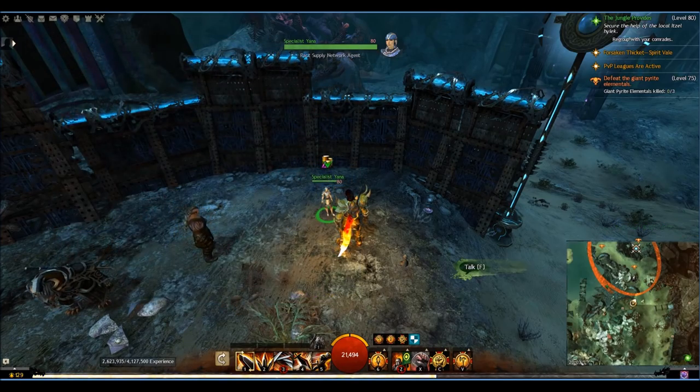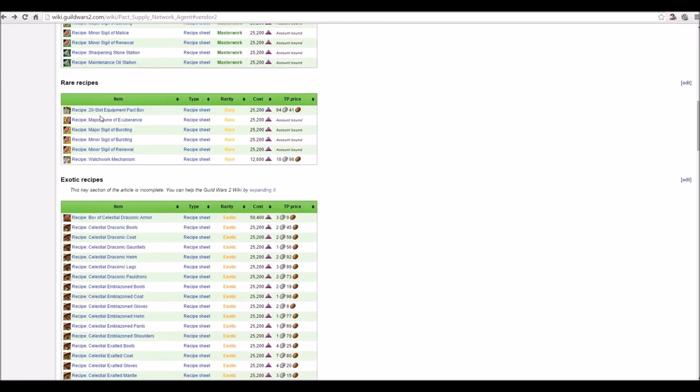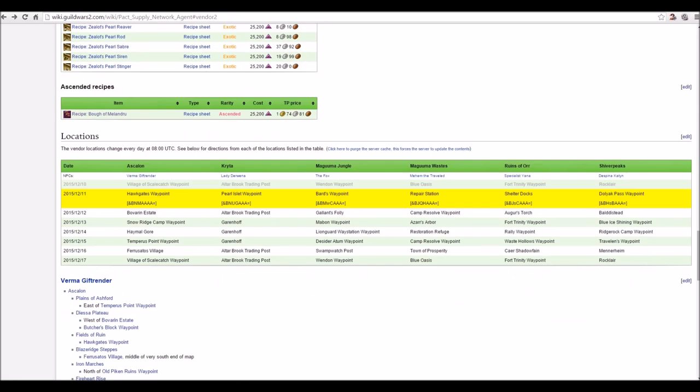I've got a few already in my inventory to show you. The wiki gives a great explanation and lists some of the recipes you can get and how much they're actually worth on the trading post. Sometimes it's really efficient to buy — for example, the Bauer Melandrew — instead of 1.7 gold, you can buy it for 25,000 karma. The wiki also lists the agent locations every day and provides a useful link you can paste into chat.